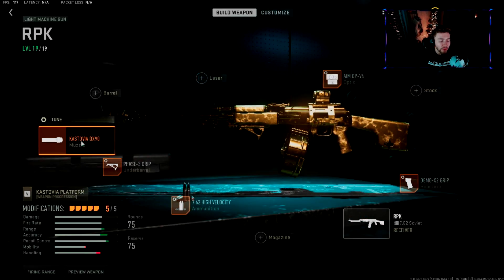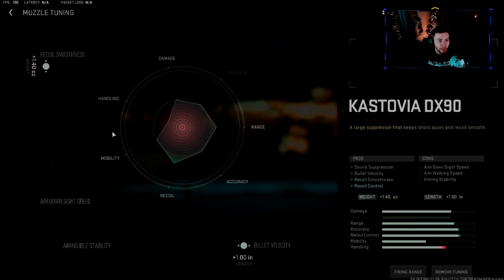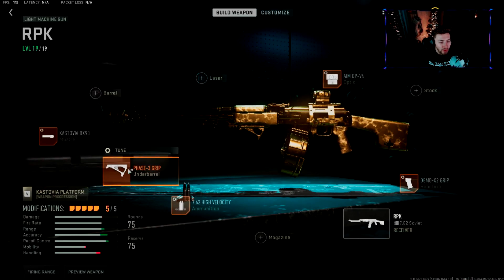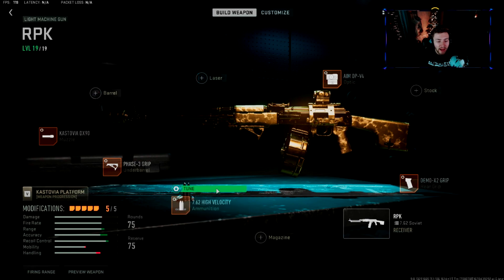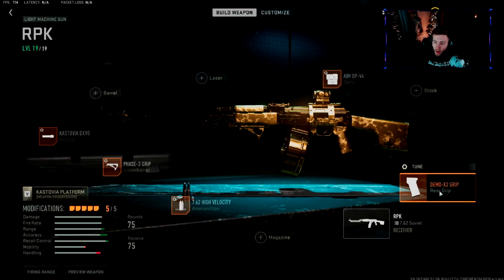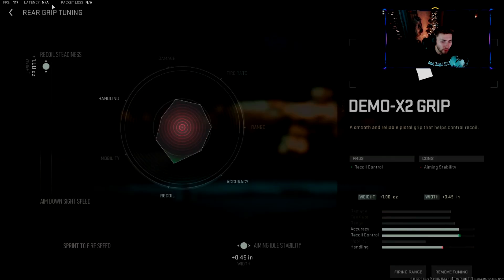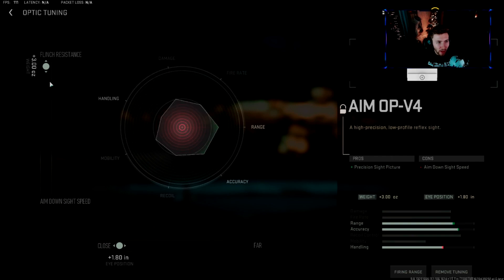For the RPK, I'm running the Castovio DX90 with Bolt Velocity all the way up and Recoil Smoothness all the way over. The Phase 3 Grip as the underbarrel with Recoil Stabilization all the way up and Aiming Idle Stability all the way over. The High Velocity 7.62 with Damage Range and Bolt Velocity all the way over. The Demo X2 Grip with Recoil Steadiness all the way up and Aiming Idle Stability all the way over. And the Aim Op V4 sight with Flinch Resistance all the way up.